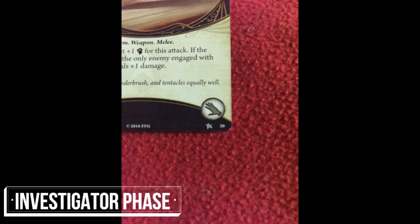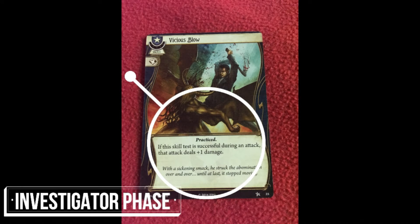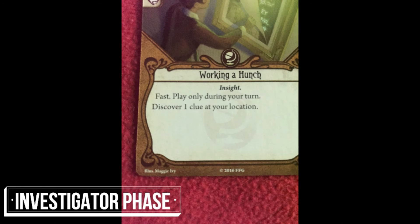Players can only carry a certain number of assets with a slot symbol. This symbol is shown on the card and these include accessory, body, ally, hand and arcane slots. There are also two slots each of hand and arcane. Skill cards are used during skill tests to improve the probability of passing a test. Some cards also have the fast keyword, which means they don't cost an action to play.